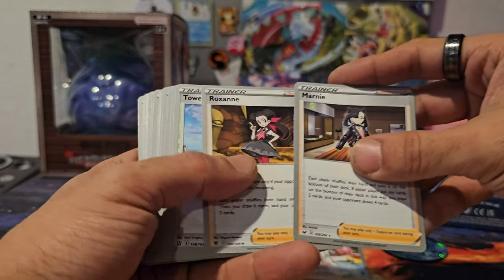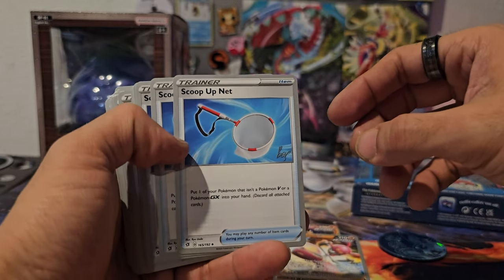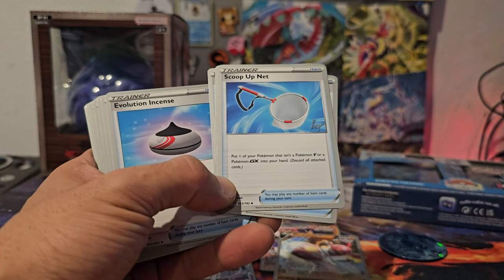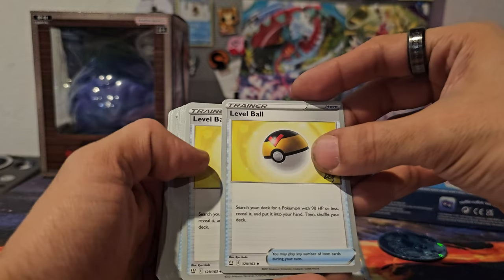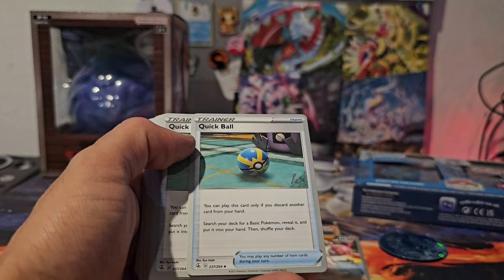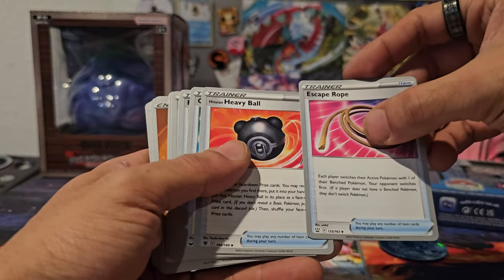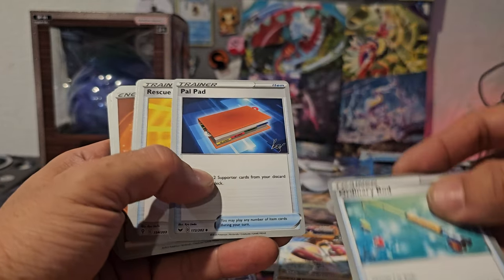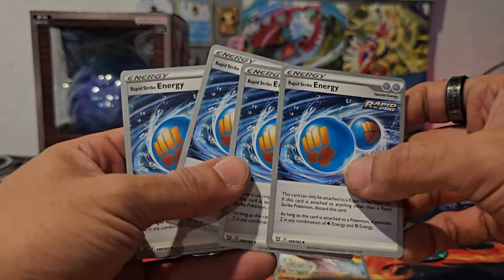We have Boss's Orders, a Marnie, a Roxanne, Tower of Waters. We have four Scoop-Up Nets — Scoop-Up: put one of your Pokemon that isn't a Pokemon V or Pokemon GX into your hand. Evolutionary Incense — three of those. A Level Ball — three of those. Energy Search — two of those. Quick Balls — but these are Ds, you can't even use these at all. Escape Rope, Heavy Ball — these we are familiar with. Ordinary Rod, Pal Pad, Rescue Carrier, Ultra Ball, Tool Jammer. And of course you have your energy — and because it's Rapid Strike, ba-da-bing.